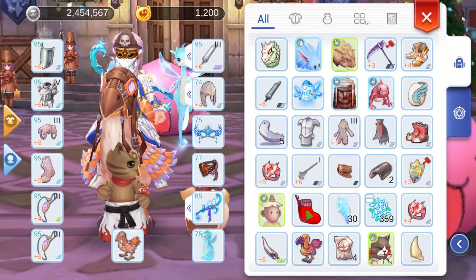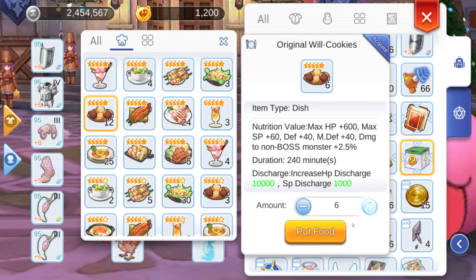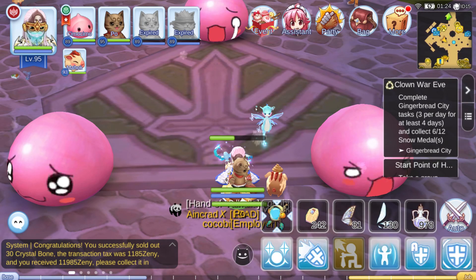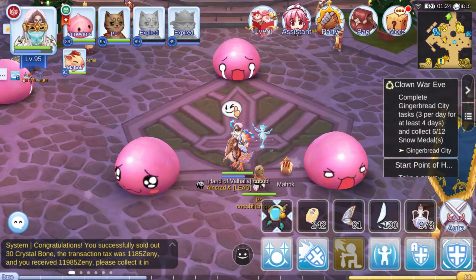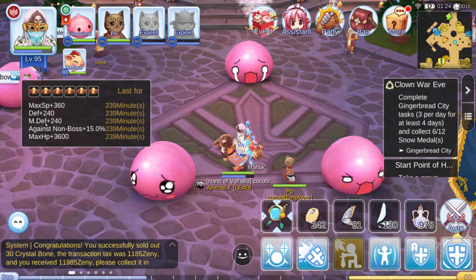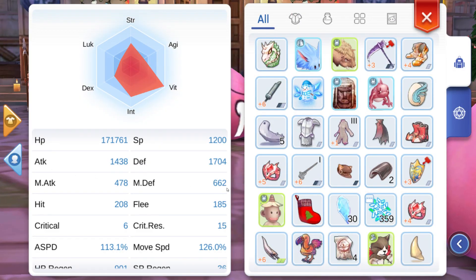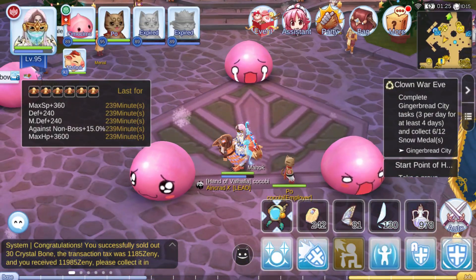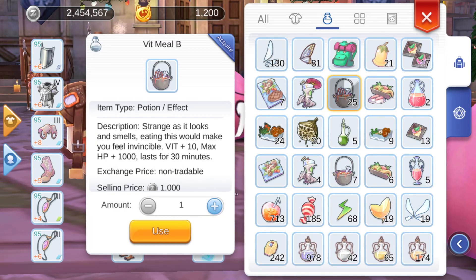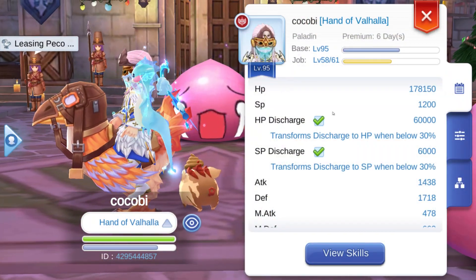Let me show you how much I can get with food buffs. With food buffs I now have 1,700 defense and increased magic defense. With Fit Meal B my HP goes up to 178,000 and defense to 1,718.